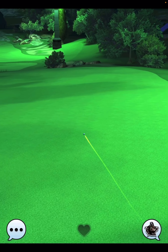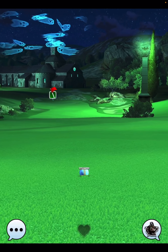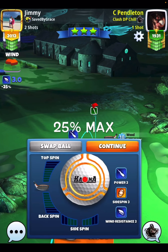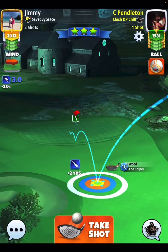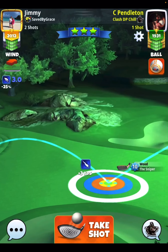And then shot number two, I'm going to play at 25% at max distance of my club. You're going to see here that I'm going to go with backspin and one bar of side spin to the left. We're going to need more side spin — so about four and a half back, one bar of side spin to the left. And again, I pulled it 25% at max.